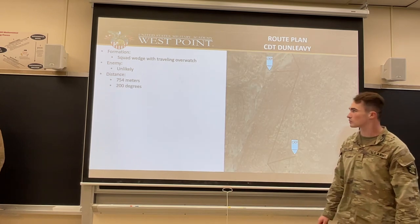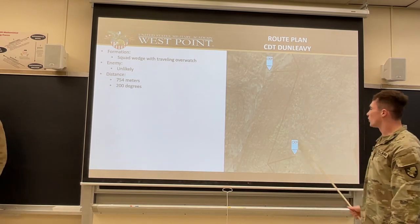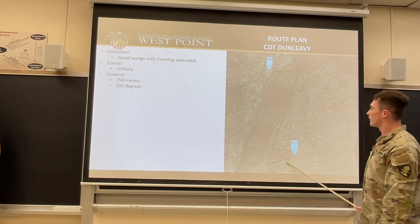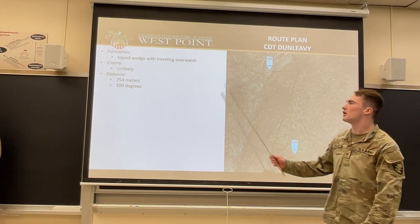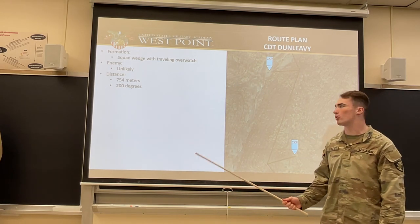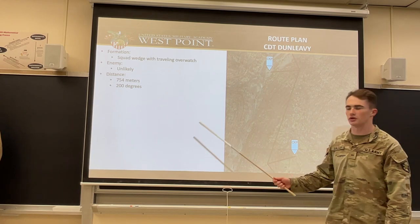The distance for the whole trip will be 329 meters at an azimuth of 154.8 degrees. From checkpoint two to checkpoint three, it's a relatively straight shot, hand railing this cliff line right here and hand railing the hilltop to our left. We'll stay in a squad wedge with traveling overwatch since there are no LDAs. The distance will be 754 meters at an azimuth of 200 degrees.